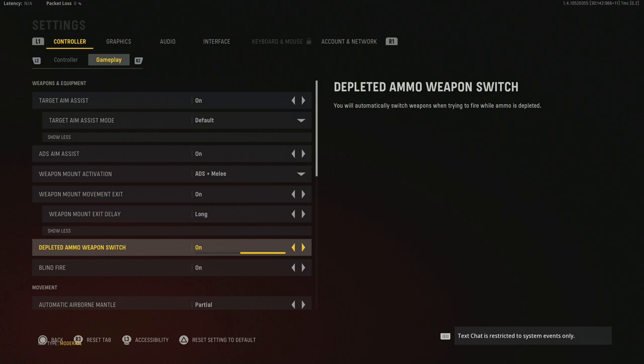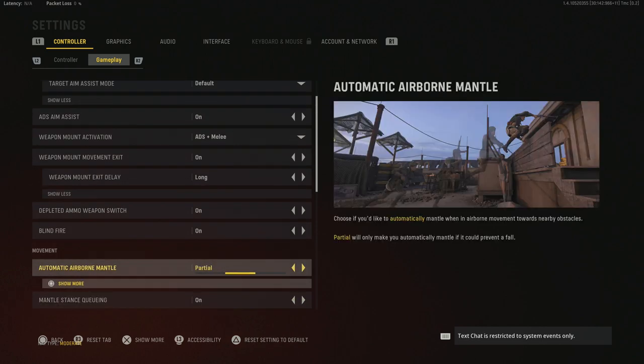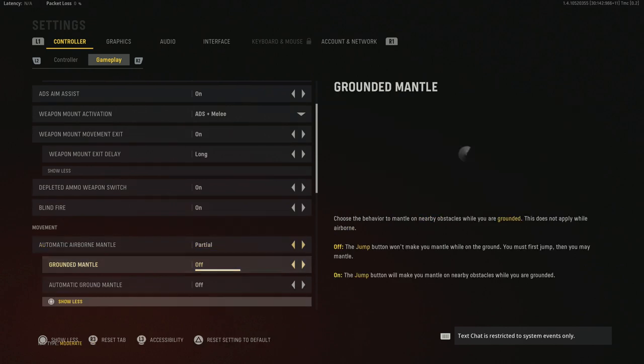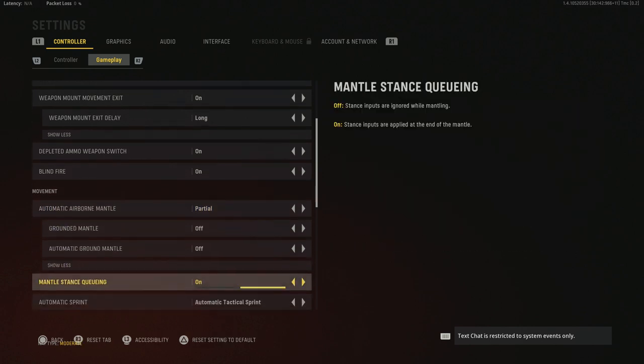Depleted ammo switch is set to on — this automatically swaps your weapon if you run out of ammo; some people like it on, some off, it's personal preference. Blind fire is on even though I haven't blind fired once. Automatic airborne mantle is set to partial — you can set it to off or on. I prefer partial, and then I turn ground mantle and automatic ground mantle to off. This makes it very easy to slide cancel. If you're a slide canceling fan, definitely set this to partial and turn both of those off.